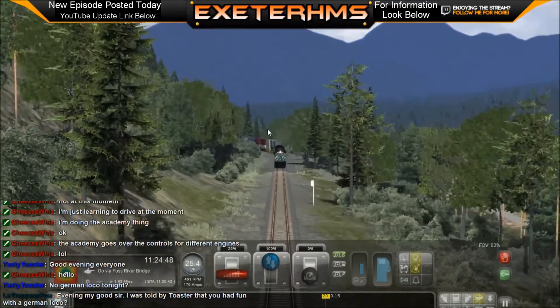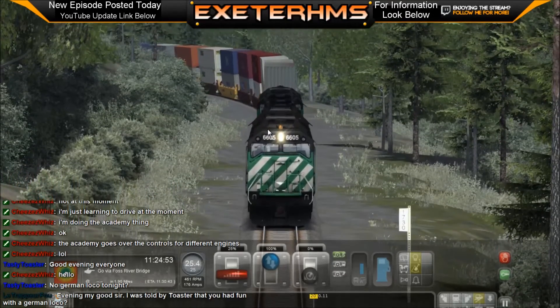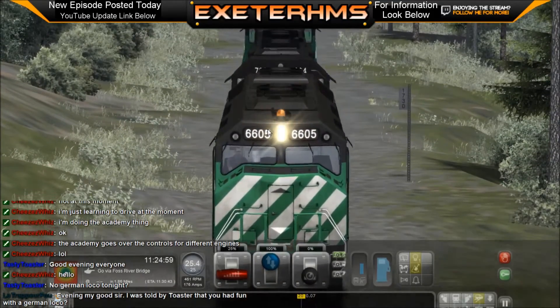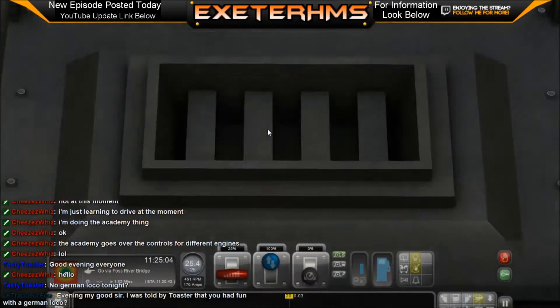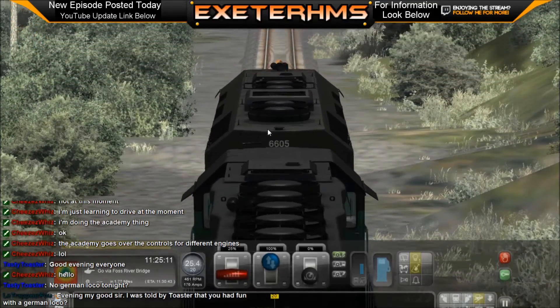I can see a bit more what you're talking about with the terrain when it's not covered in snow - how the ground looks opaque, flat, and just doesn't have any texture to it. Yeah, just colored splotches. But that's not really the focus - most of the focus is on the engine and so forth.